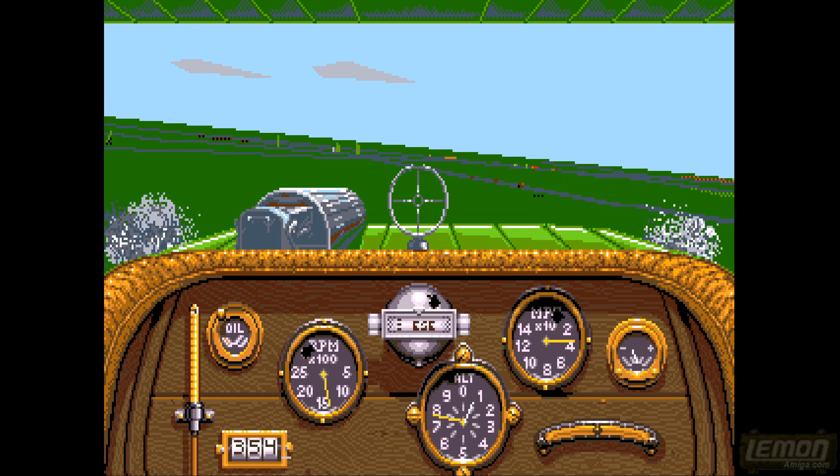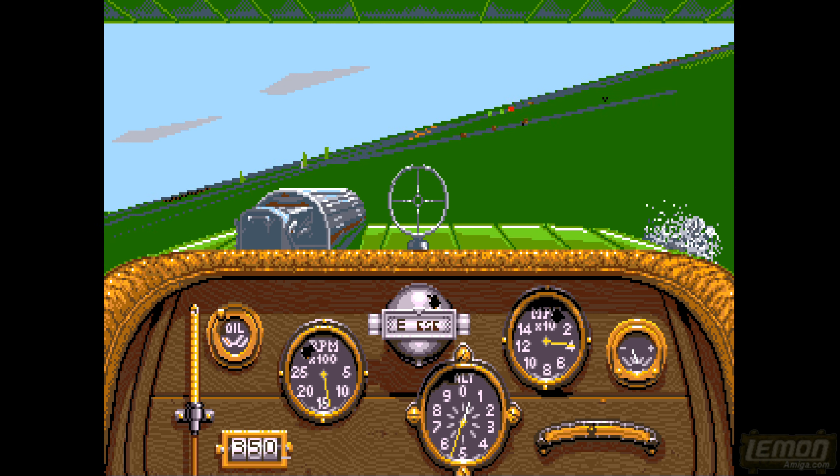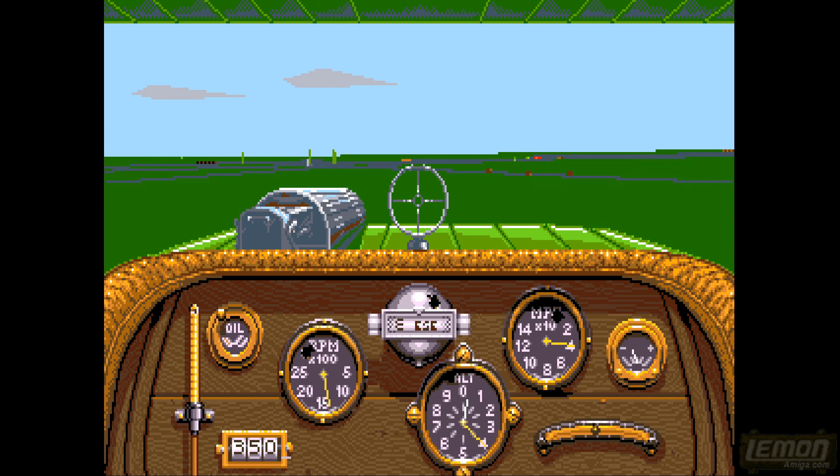I don't quite know where I am at the moment, but you can see an orange mark right on the horizon - that's the enemy airstrip, which is what we're meant to patrol towards. Let's have a look at that map.